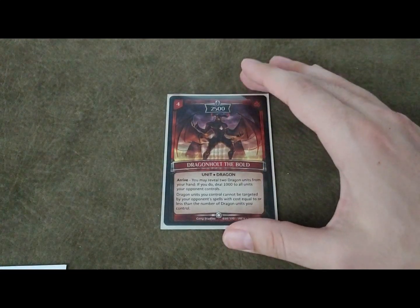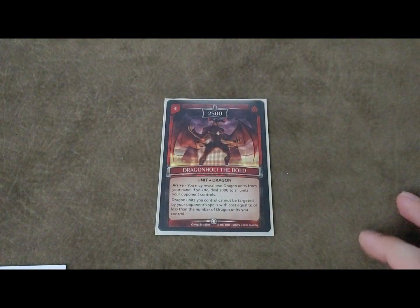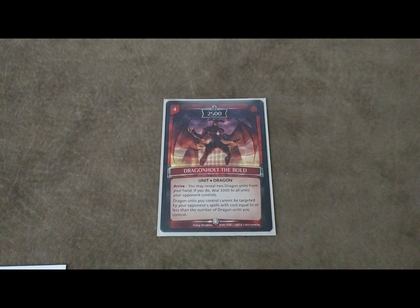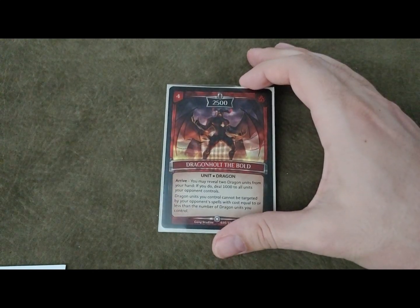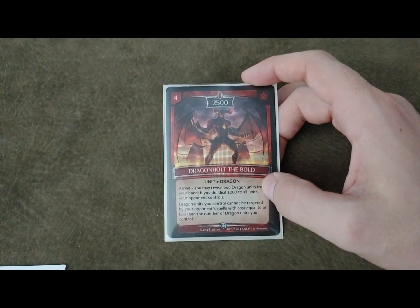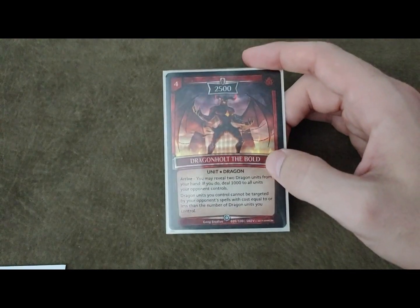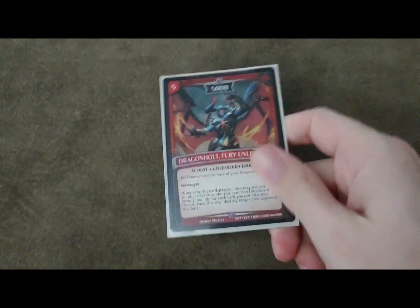We're playing one Dragon Holt the Bold. It's nice to have that clearing ability, especially against Blue sometimes, and if you don't have a Glow Shard Dragon, his ability to have your dragons not be targeted by spells comes in handy. Running him as a one-of is fine - he's definitely lackluster in comparison to Glow Shard, but he's still a decent four-drop that can be cheated out with Rain. You also get the benefit of being able to deal 1000 damage to units your opponent controls, plus the untargetability for the rest of your dragons. And lastly for the Dragons, we're obviously running big daddy Dragon Holt - this card is nuts. If you can get it out on turn five with a Glow Shard on the field, it's pretty much game. It's obviously a win condition.